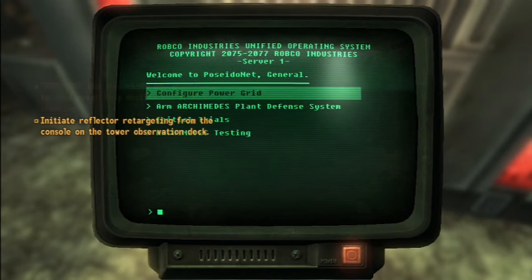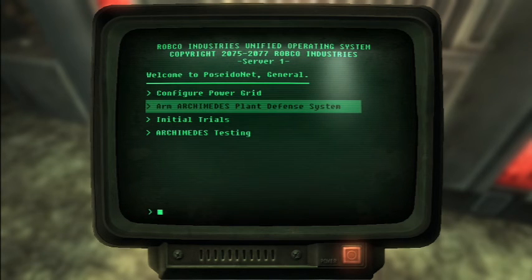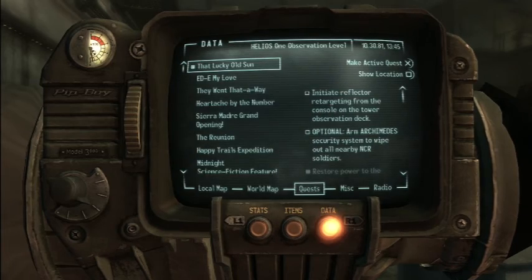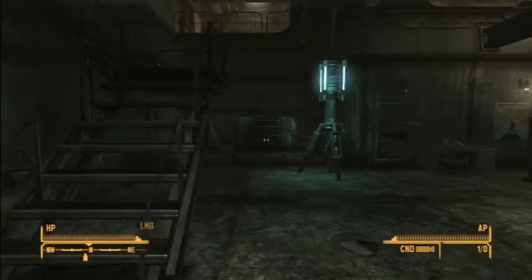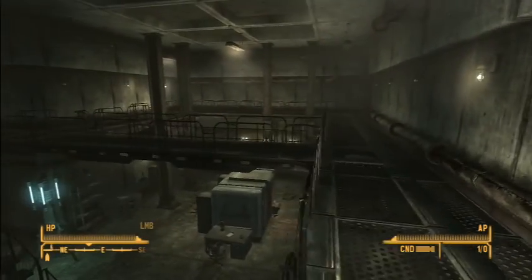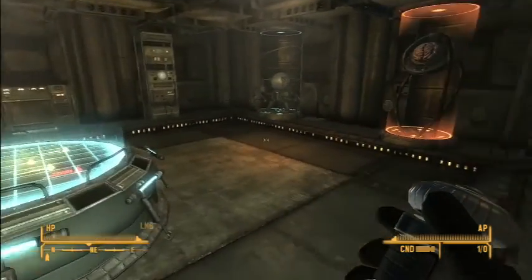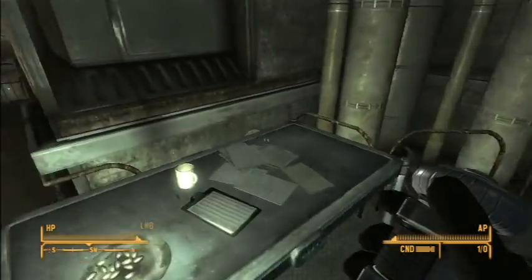We need to arm the Archimedes plant defense system — well actually initiate the reflector retargeting. So let's go up to the observation deck. Up here this really doesn't do anything, but it looks cool.